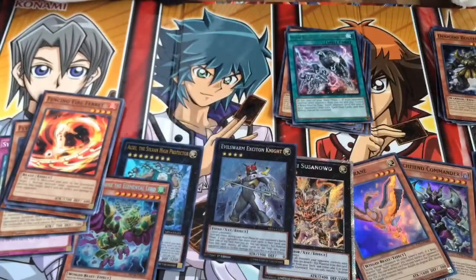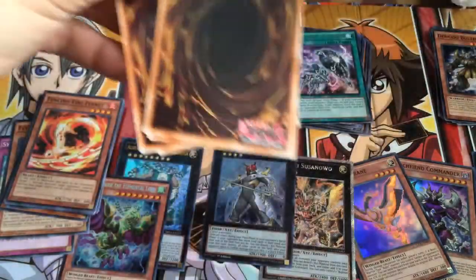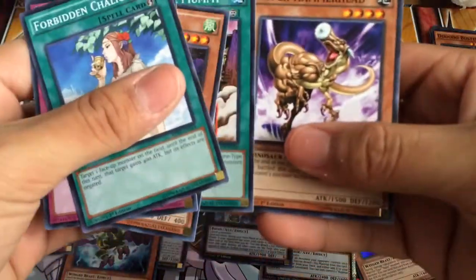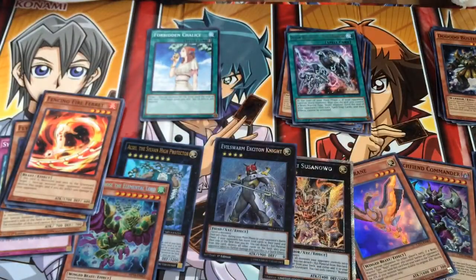Now let's open this pack right here — the Monster League. I get some okay cards in there. If you guys are trying to buy some cards, I recommend the Megatons — either one, you always get good cards. Or the new Legendary Collection. I got some really good cards — I got a Goyu Guardian in that one. That's where I got my Goyu. Let's open these and see. Ooh — Forbidden Chalice! Nice card. Hyper Hammerhead. Let's see some good cards out there so far.